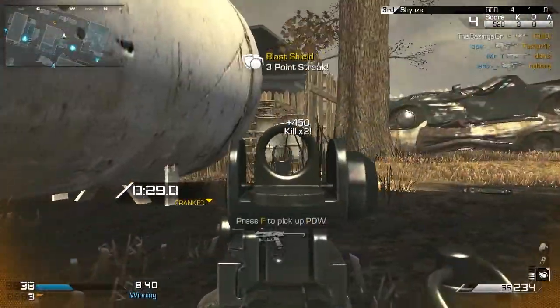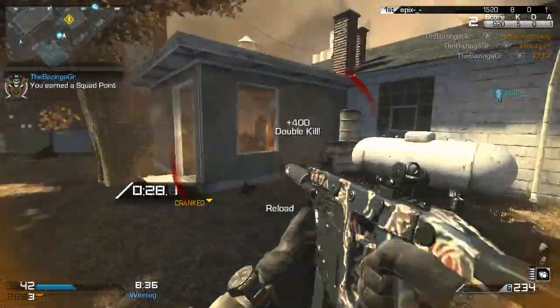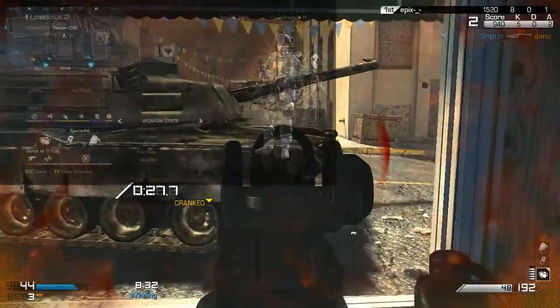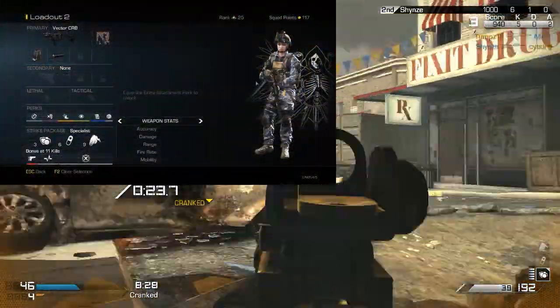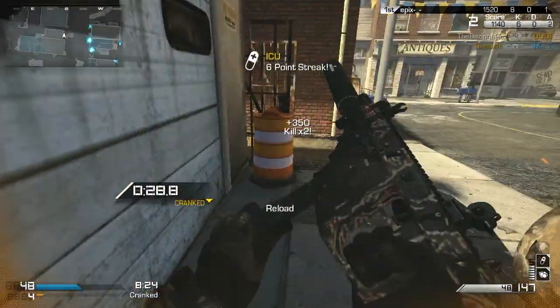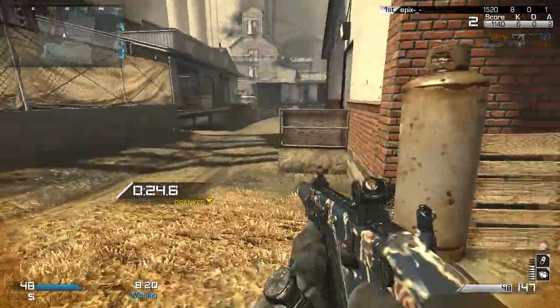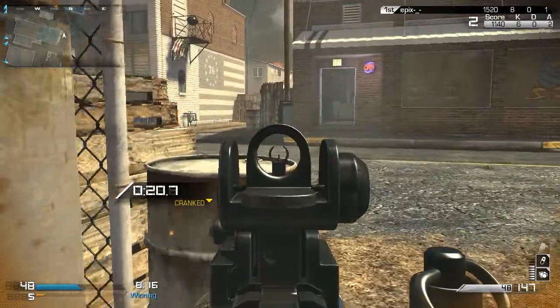This loadout will help you based on this game mode, and if you're a good player you can get a nice killstreak. You can see the class setup on your screen right now — you can pause the video, or click the link in the description. For the gun, I personally prefer the Vector for Cranked; it's a really awesome gun, but the weapon choice is up to you.